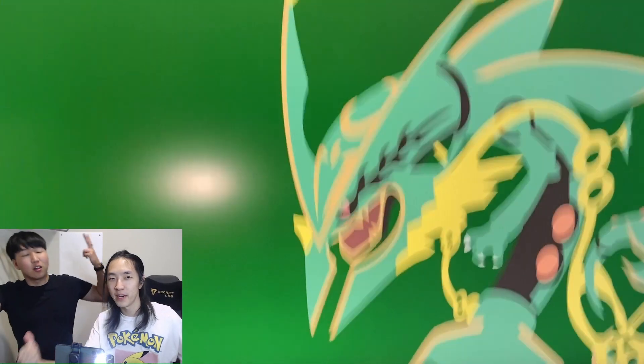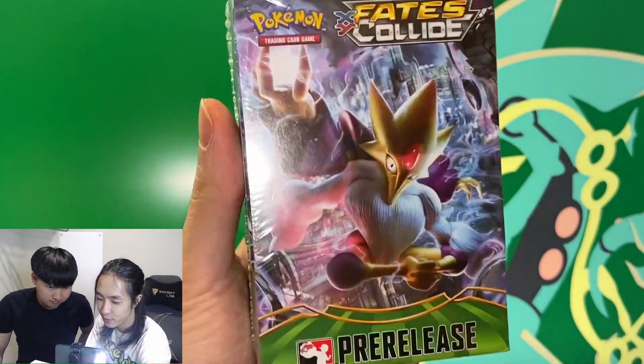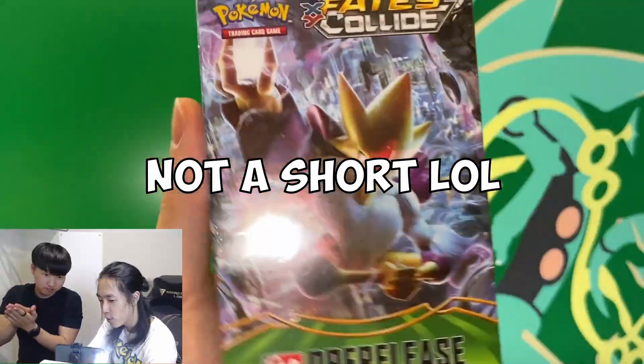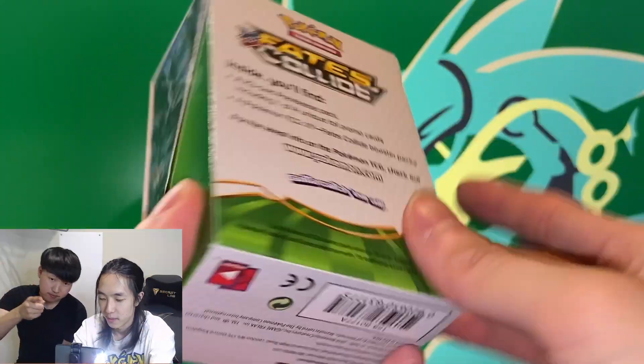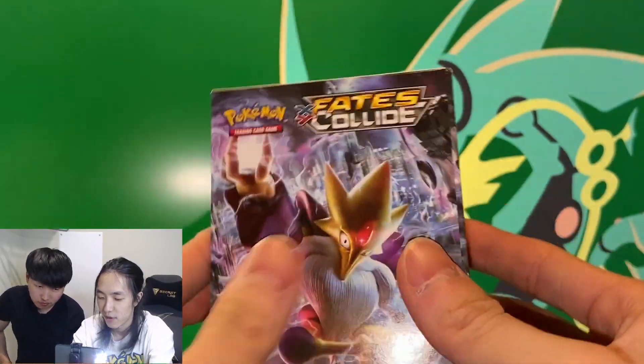What up beat squad, it's your boy Dr. Beats, and we got Homebear today and he brought this Fates Collide pre-release kit for us to open. Here we go — wait, here's the box. Very cool box. What do you want from the pre-release? Anything but the Zygarde.